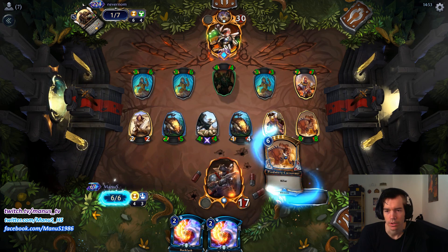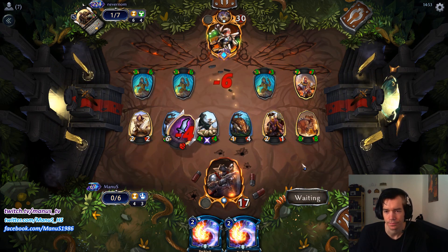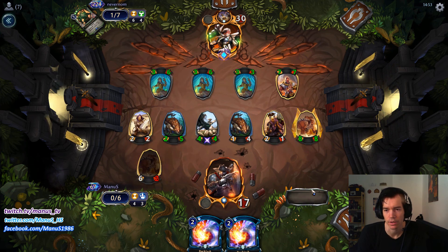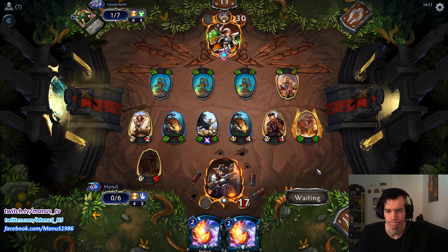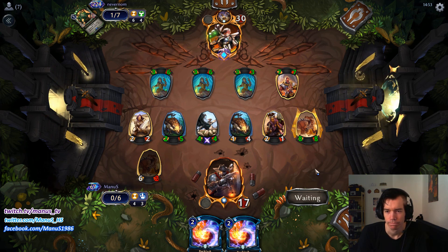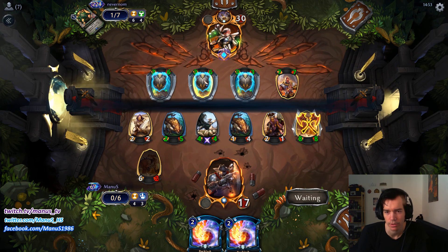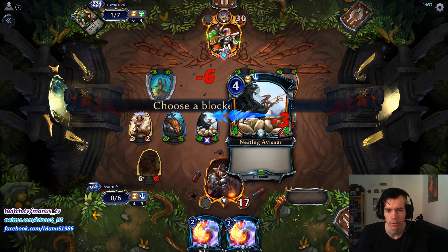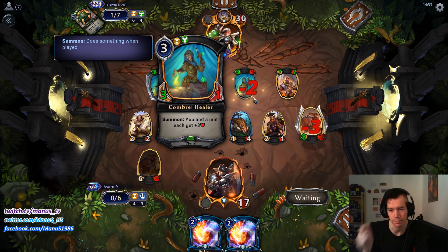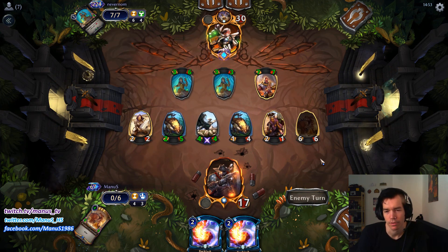Now we have a Carnosaur — this is an attack. Problem is he can triple block. Yeah, he can only trade with a 3-6 which is pretty bad. At least softens up the board a bit, but I don't have high hopes for that.